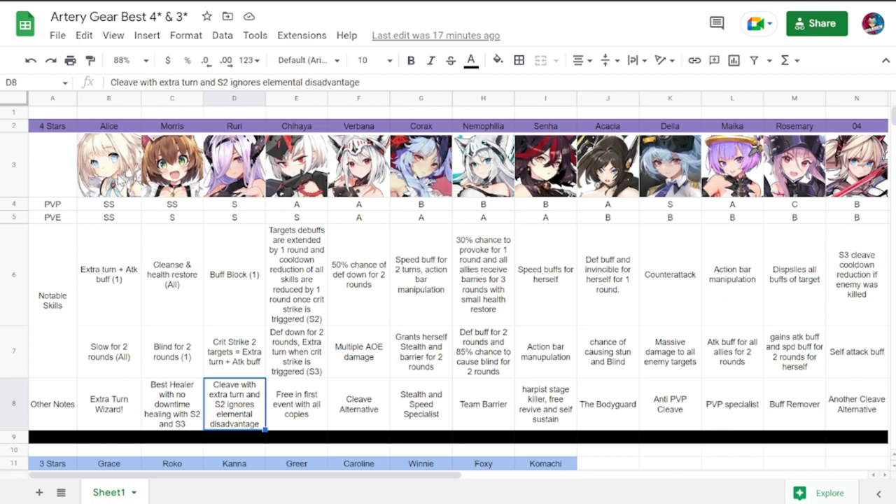Next is Chihaya. We actually got her in a free event — she's available now with all copies free, so please get her. She is PvP A, PvE S. Target debuffs are extended by one round, and cooldown reduction of all skills is reduced by one round once a crit strike is triggered. Her S3 gives defense down for two rounds and an extra turn when crit strike triggers. She is a very good free unit for global and is used heavily in Centaur teams.